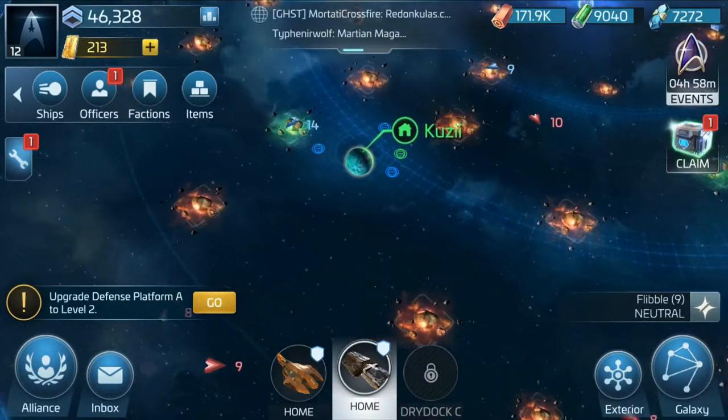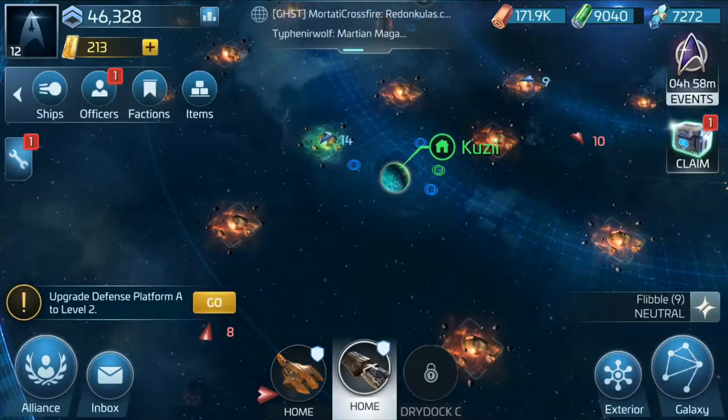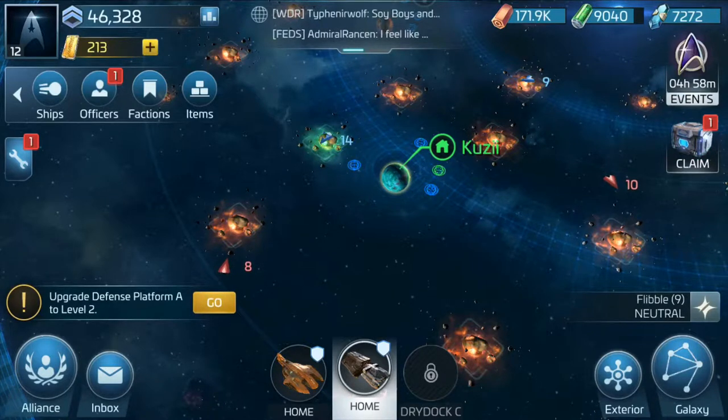It's been kind of fun. Even though it is one of those games where - you can see up in the left-hand corner - I have 213 yellow bars. That's Latinum. For those of you who are Star Trek fans, you'll know what Latinum is. It's basically the gems of the game, and yes, you can use real life money to buy more Latinum and then use Latinum to get more things. So yes, it is one of those games that I sometimes complain about where it could potentially be pay to win.